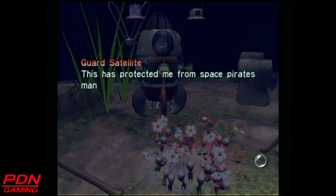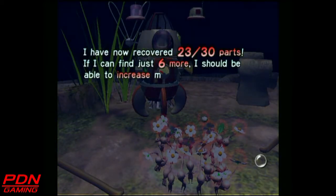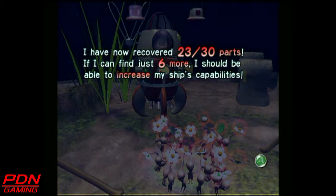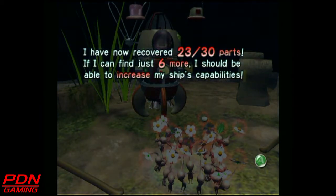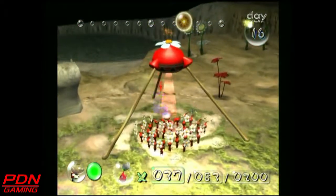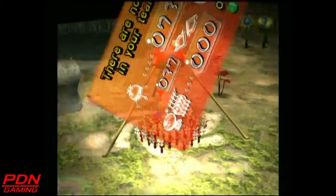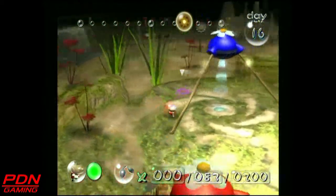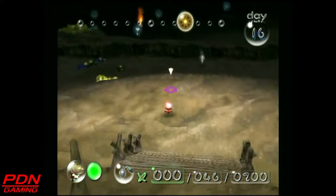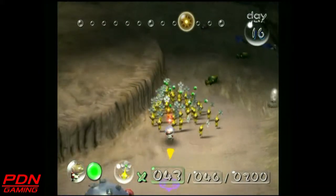And there you have it, ladies and gentlemen — the Guard Satellite. I just completely skipped over that description; it's just Olimar saying something about how it's protected him from space pirates. And I don't mean the space pirates from Metroid — that would be a hell of a thing. Olimar is just going through space and next thing you know, the space pirates from Metroid Zero Mission suddenly attack. And despite what we might see in the Smash Brothers games, I don't think Metroid and Pikmin really cross over, so I wouldn't expect Samus Aran to come in and save Olimar.